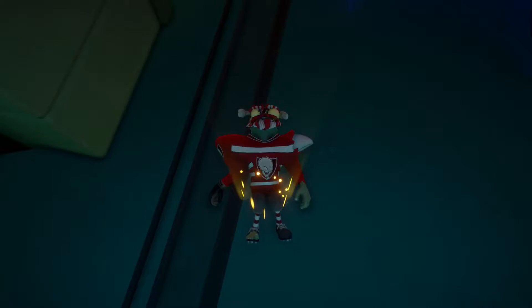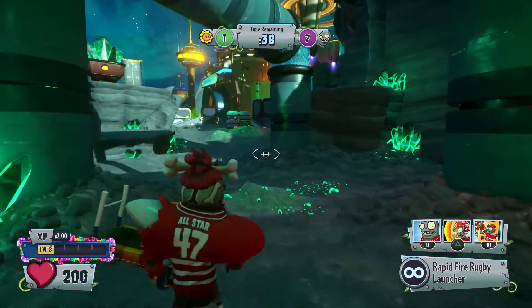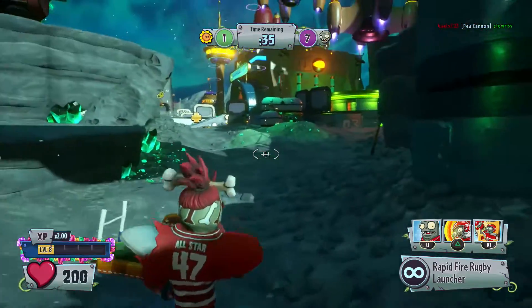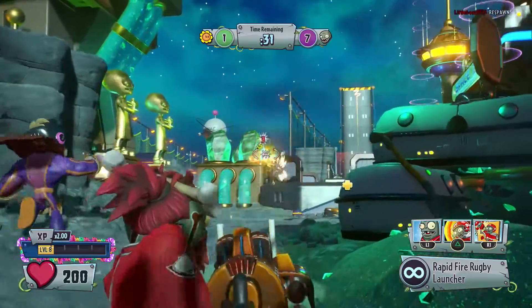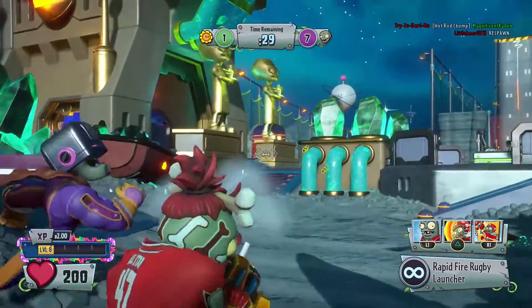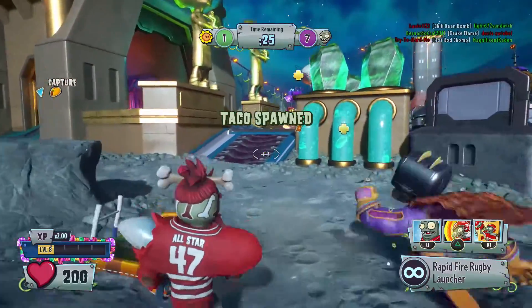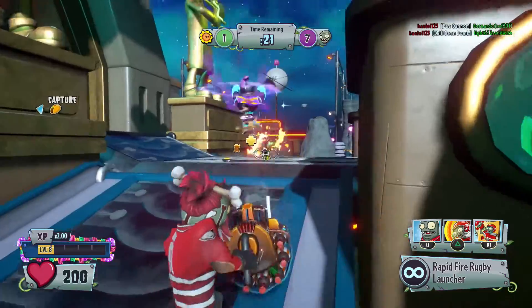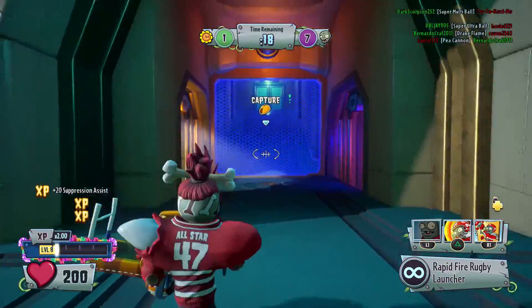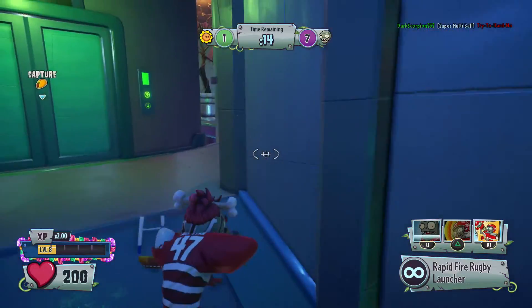We are definitely in the lead with vanquishes right now, which is pretty good. We have less than a minute remaining — I think we've won, I think we can safely say that we got the lead. Here's that Peashooter again. Taco spawned over that way — I don't think I've delivered the taco at all in this round. I could try to do that now but it seems a little too messy. I'll try to sneak over and see what we can get done, but in 15 seconds it's really not too much.